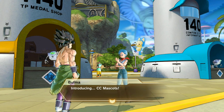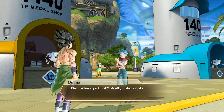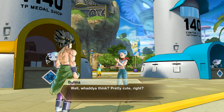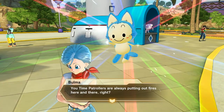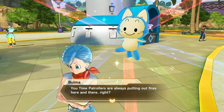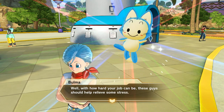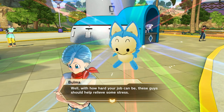Bulma says, 'Introducing the CC Mascots! Well, what do you think? Pretty cute, right?' She popped this out of a little capsule — it's kind of similar with the sound effect, similar to how you actually use vehicles. After that she's going to show you that you got this little guy. Shout out to the Time Patrols — you're always putting out fires here and there.